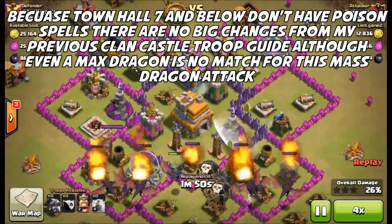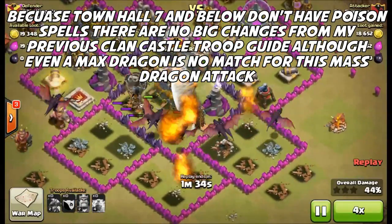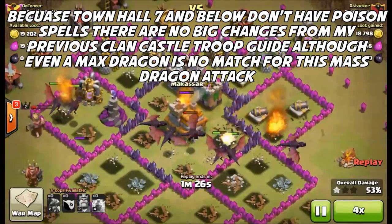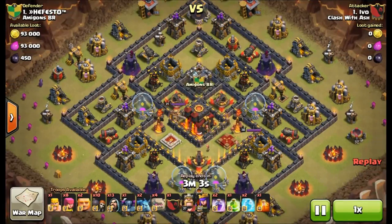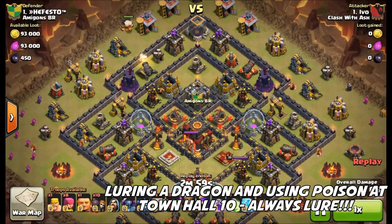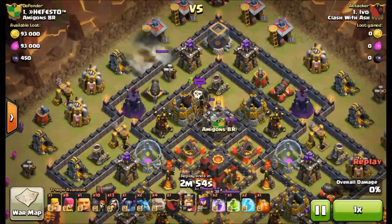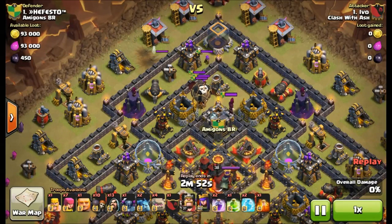If you're at Town Hall 7 or lower, there are really no changes since you don't have the poison spell yet. The dragon still isn't the best unit but can be effective against inexperienced attackers. You saw how fast that one went down though.